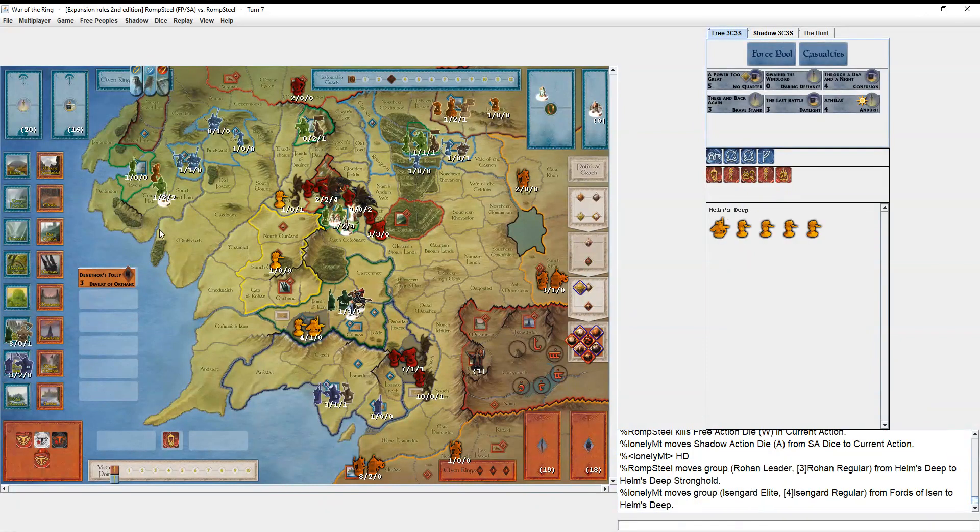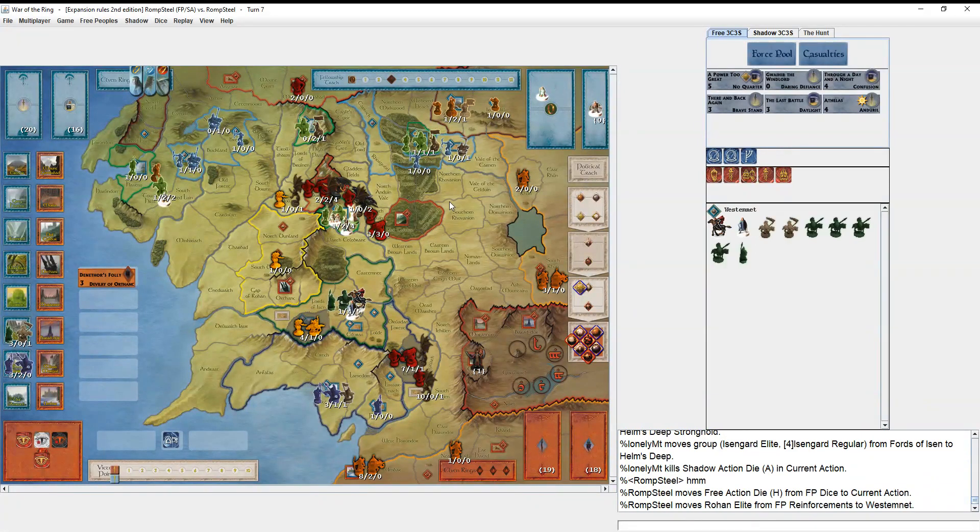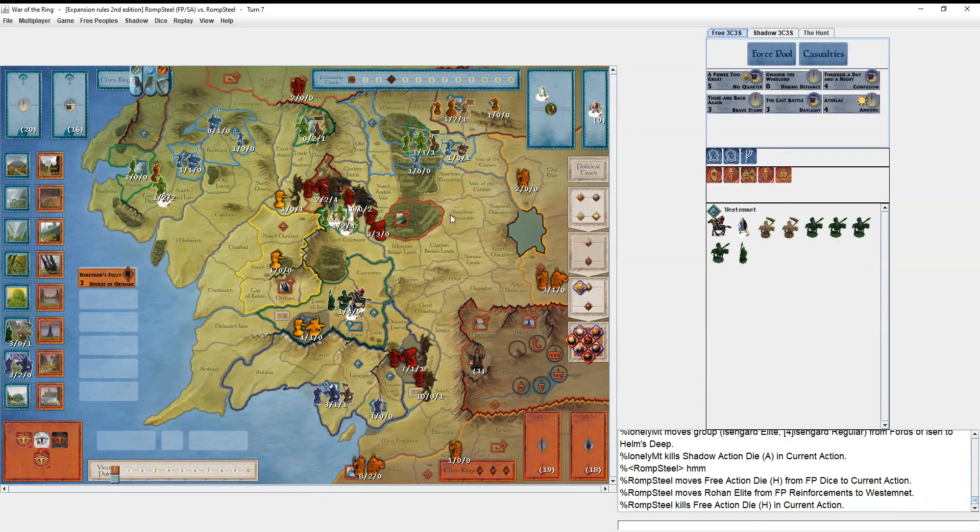He attacks Helm's Deep. I'm getting really excited about my Free Peoples military thoughts — I could play 'Through a Day and a Night' and take Orthanc right now. But I'm still a little ways off from two points, so I don't want to show I'm that invested yet. Dol Guldur is also open and the North is at war. I end up mustering a Rohan Elite.